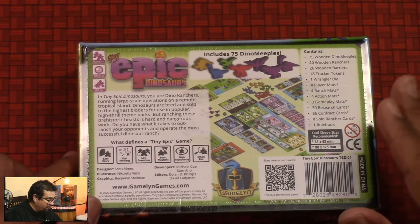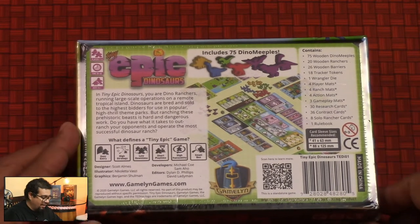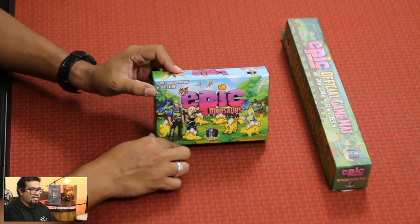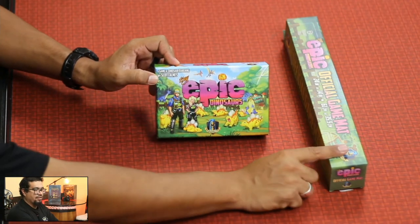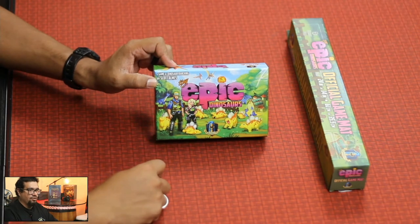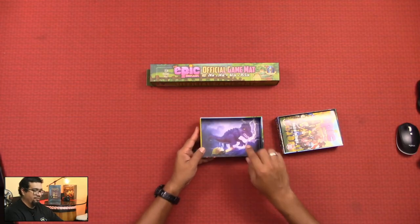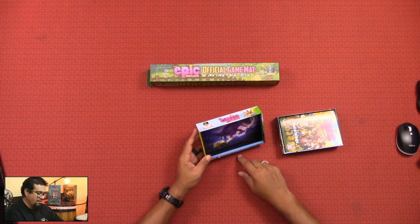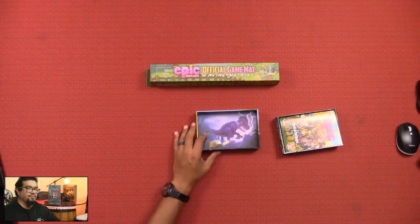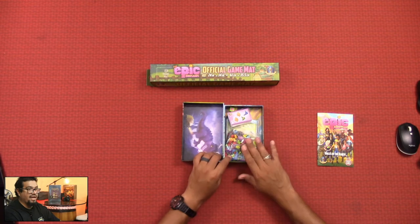For 1-4 players, plays in 30-60 minutes, ages 14 and up is what it says on the box. I'm just not sure if that's accurate — I think it has to do more with the components than the gameplay. Inside the box lid is a beautiful image of a dinosaur, and it's a well-done, thick, thick box. This is going to last. What I love about the Tiny Epic series of games is their size allows for really taking them anywhere you want to go.